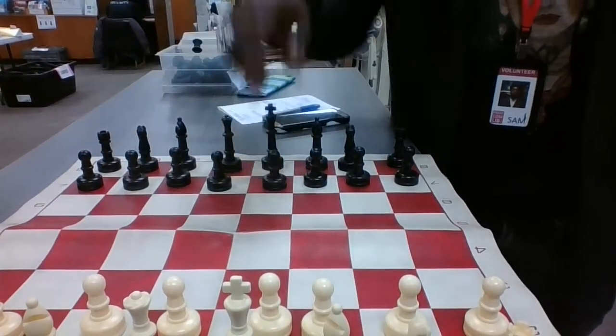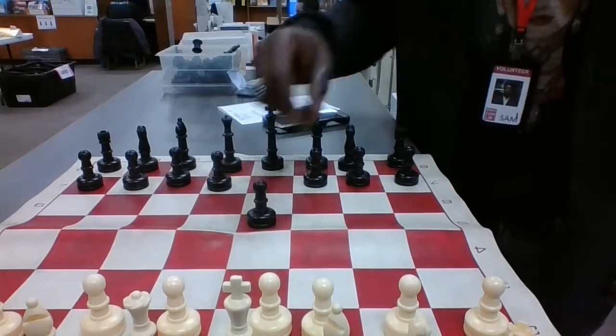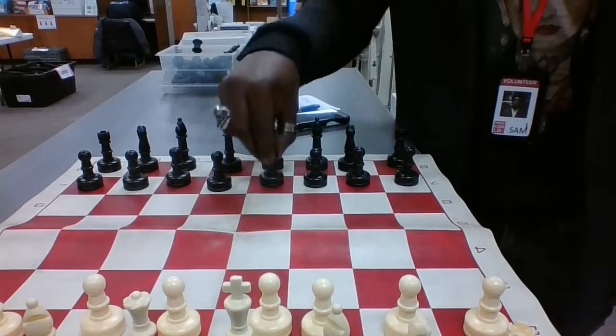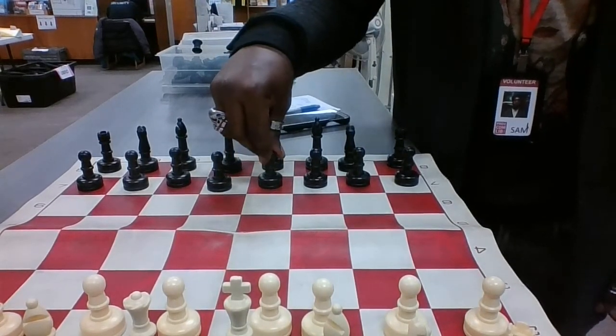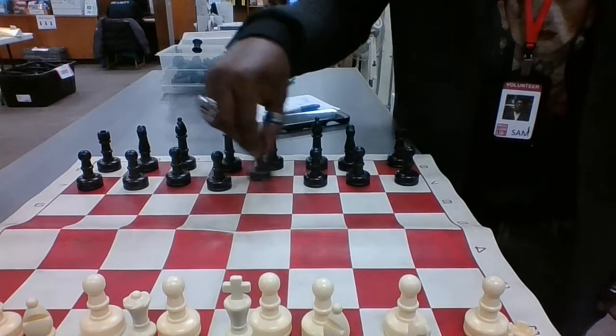We learned about the pawns. The pawns move forward one space, and can skip a space on their first move. The pawns can also capture diagonally from the square that they are on.